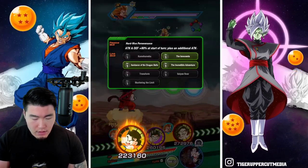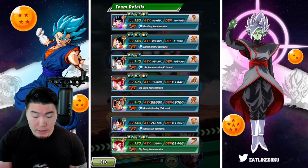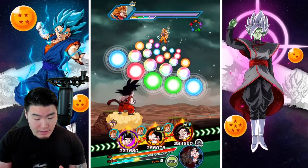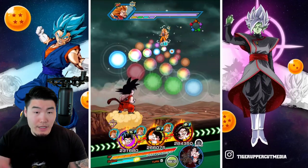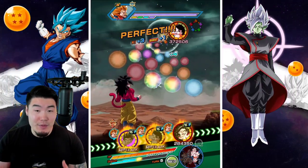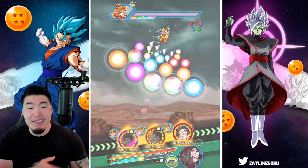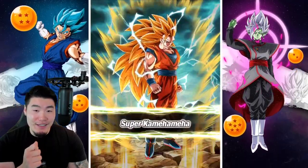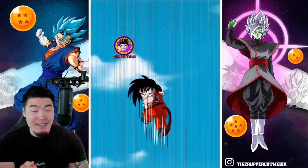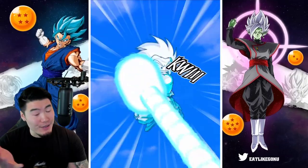We get Saiyan Roar if we link with Super Saiyan 4 Goku, which is obviously huge. We have 104,000 defense here, so I'm going to put him in harm's way a little bit. I really want the Saiyan Roar link from Super Saiyan 4 Goku. We're getting Super'd — gonna take about 121,000, which is actually better than I expected. So I'll take it. And some decent damage there.